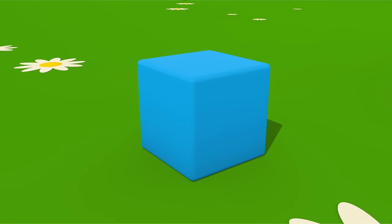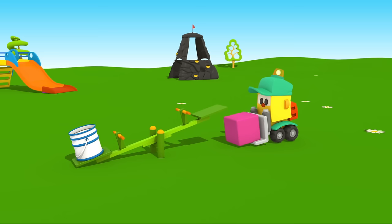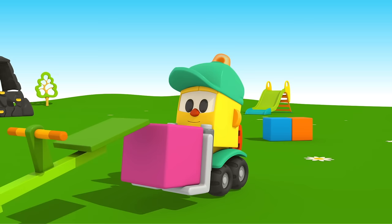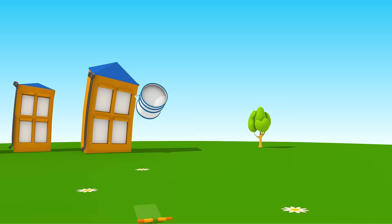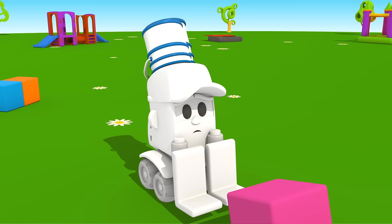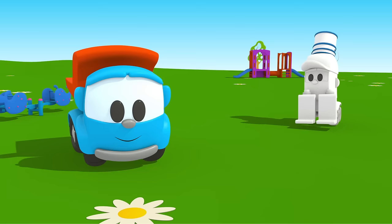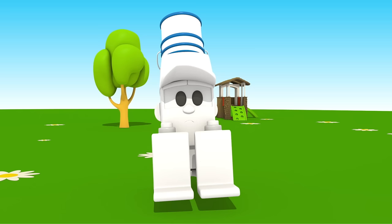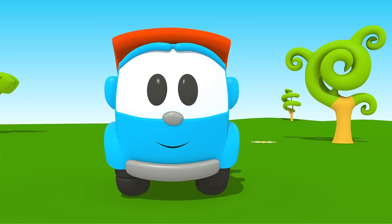Leo the Truck. The forklift Lifty is playing on the playground. Look how he throws the block. Lifty turned white. Don't worry, let's go to Leo. He will paint you. Hello Leo. Don't laugh. Lifty needs your help. Can you paint him?